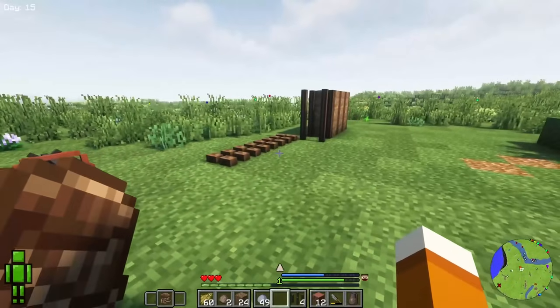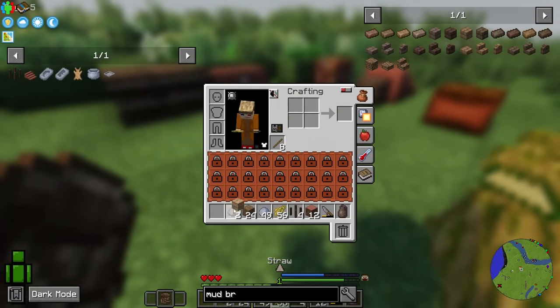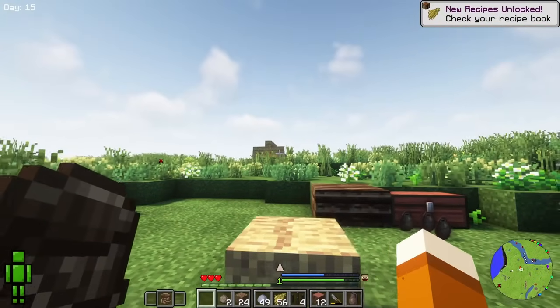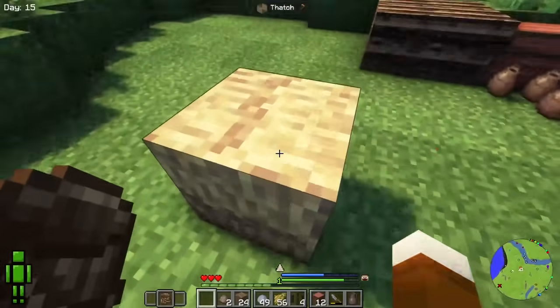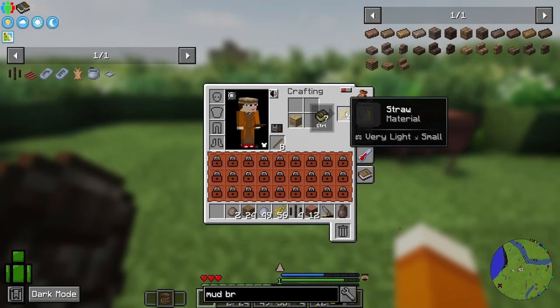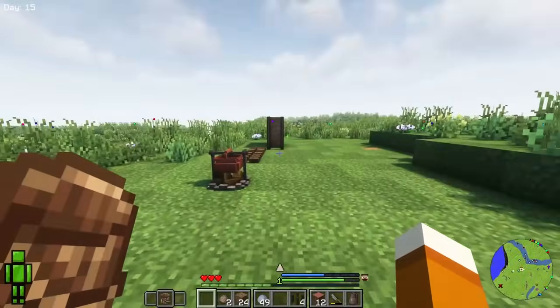So that's two of your early build options. You could always take straw and do a thatch block, but the problem with thatch blocks — as you've probably noticed with the villager houses — is they have no collision, so you can walk right through them. They make decent roofs, but you definitely don't want them as your walls because they're not going to actually offer you any protection.